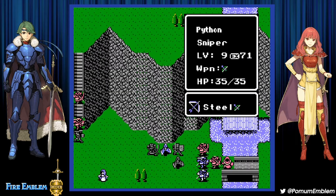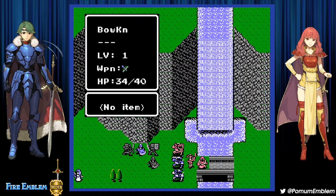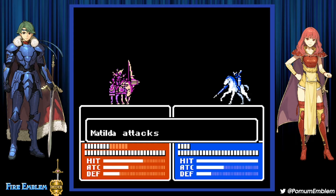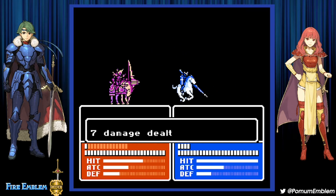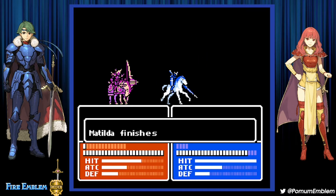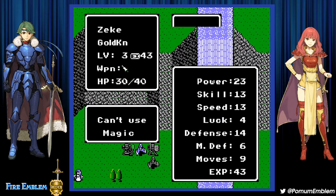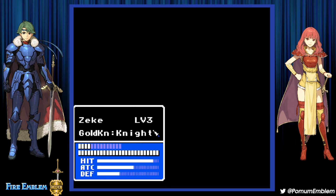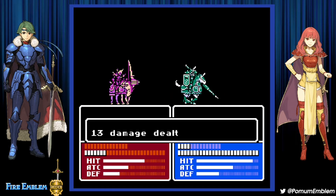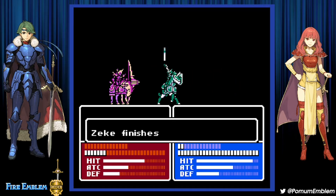We need experience for Python, who's really closing in on that level up. I have 34 HP and a Holy Lance that might get a critical. If it doesn't, then I go for Sieg taking the kill. A critical wouldn't kill even so. That's the kind of damage I want to see — another 13. There we go.